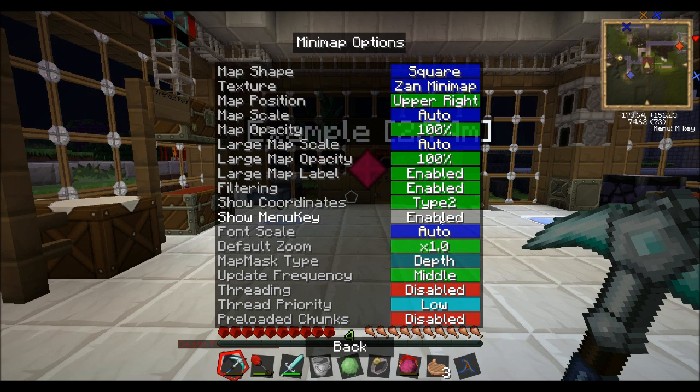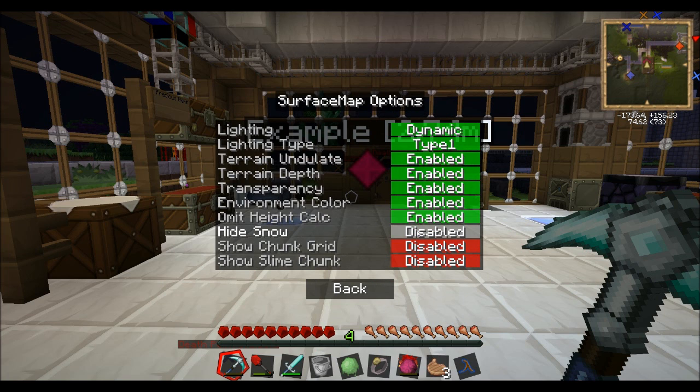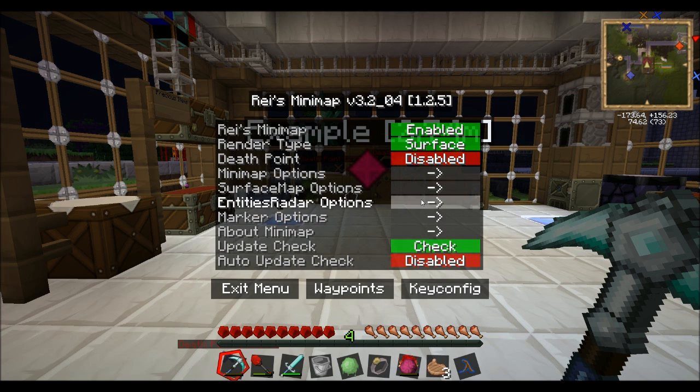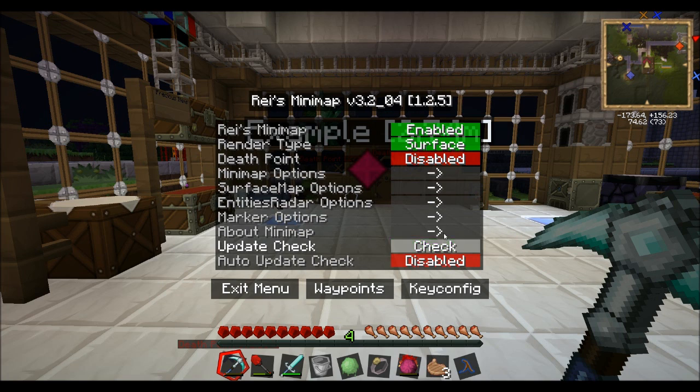Show Menu Key — might be disabled, I'm not sure, I think I might have changed that. Default Zoom, and you can change the zoom on it, which is quite good. All this stuff edits it. Surface Map Options: High Snow, Entities, Radar — so you can put Entities on which is quite cool. I don't really use it, I've never used it before, but I suppose it'd be quite good.